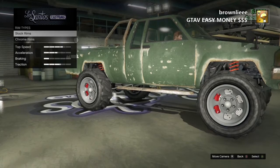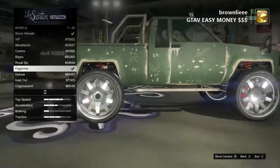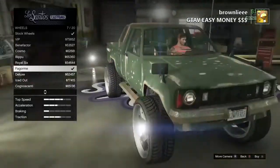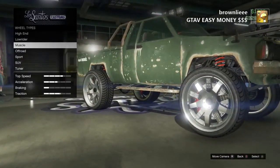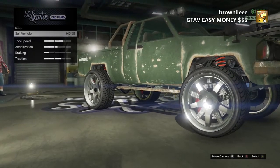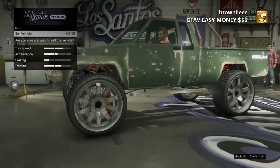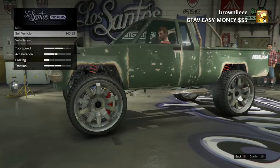Then go to SUV, and then go to chrome rims. You should have the tick next to the Falconer wheels — go ahead and click on that. Then go on to sell the car, which you would get 40k for. Go ahead and click on sell, and there you have it. It's easy money guys, just keep on repeating that method.